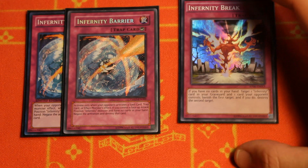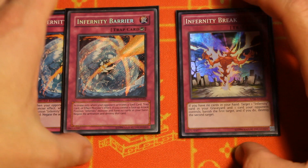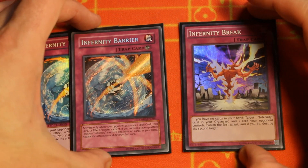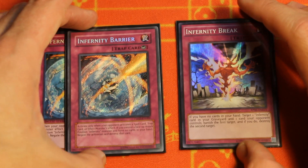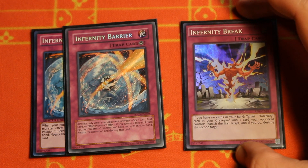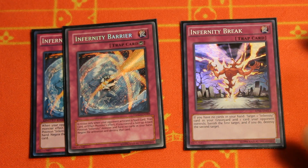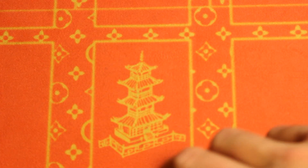This was something we got a lot of comments on in the last video: we cut it down to double Barrier in this build and one Infernity Break. While you are still ending on a similar amount of interruptions — seven to eight to nine interruptions on the opponent's turn — we're able to facilitate that with only two Barrier and one Break while reducing brick hands. In this particular Synchro build you're not abusing the Link package as much in the extra deck, so we cut down the trap lineup. Infernity Break has a special interaction with one of our extra deck monsters, so be sure to check out the combo tutorial.